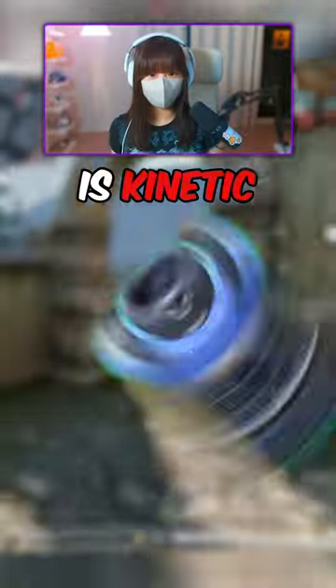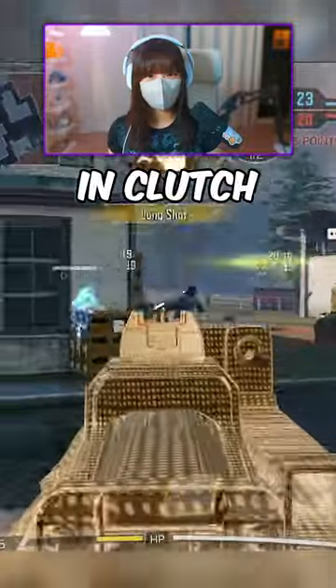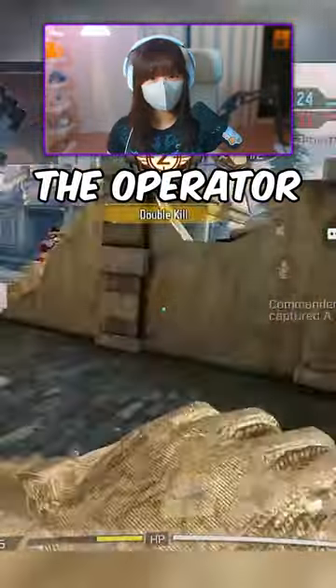Next up at number 4 is Kinetic. This is one of the most popular operators for rank, and that's because of how useful it is in clutch situations and how fast the operator recharges.